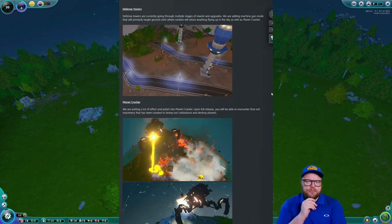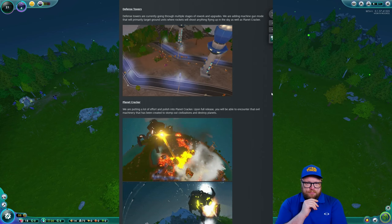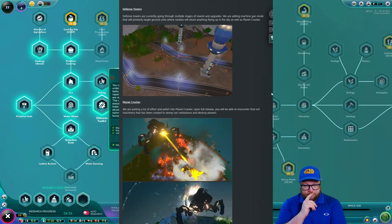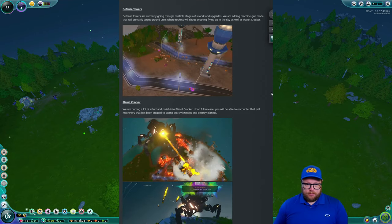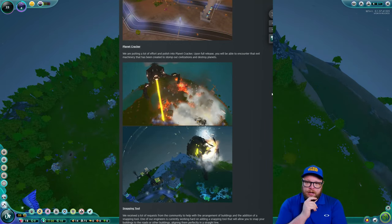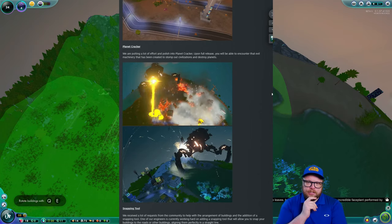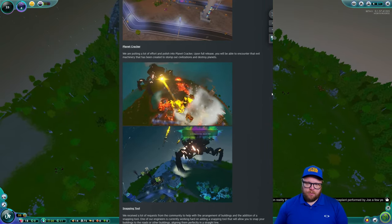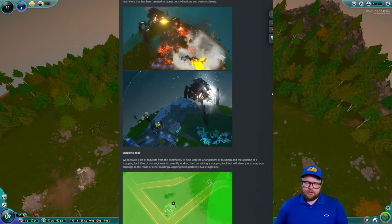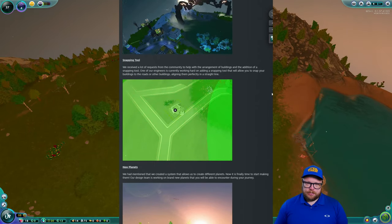Defense towers are going through multiple stages of rework and upgrades. They're adding a machine gun mode that will primarily target ground units, while rockets will shoot anything flying in the sky as well as the planet cracker. A lot of effort and polish is going into the planet cracker, which upon full release will be an evil machine created to stomp out civilization and destroy planets. The animation of the towers shooting rockets at the planet cracker looks epic.